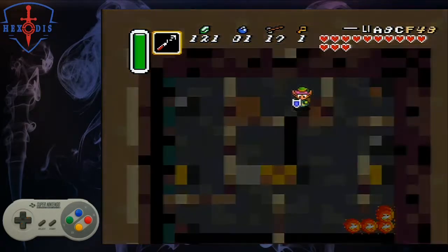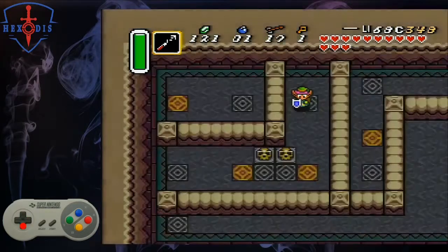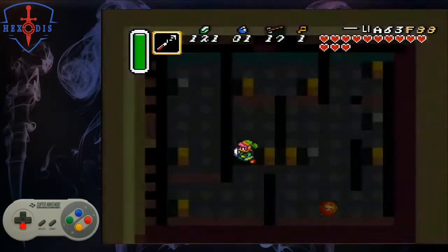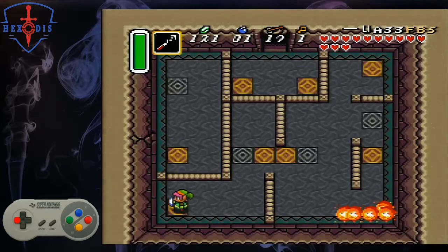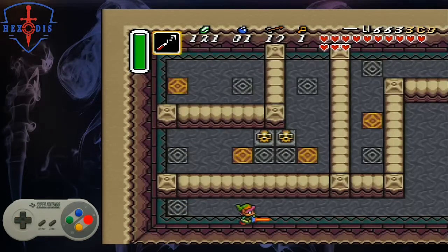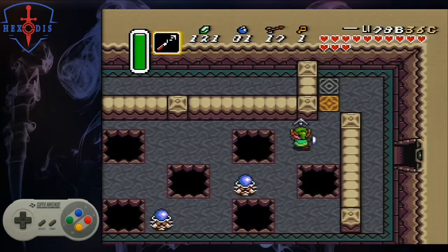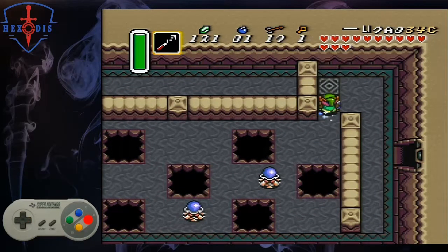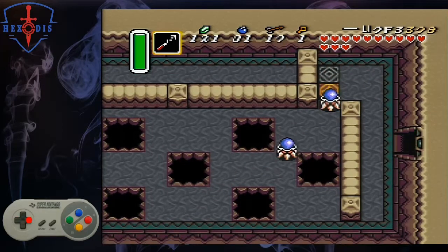Go through the right portal here. Use your hookshot to pull to the wall, and use the left portal, then go to the portal in the bottom left. Dash along the wall to avoid the pits. Hook to the wall at the top, and stand roughly here to do a dash turn bonk into the left wall to skip the portal, and go through the door.